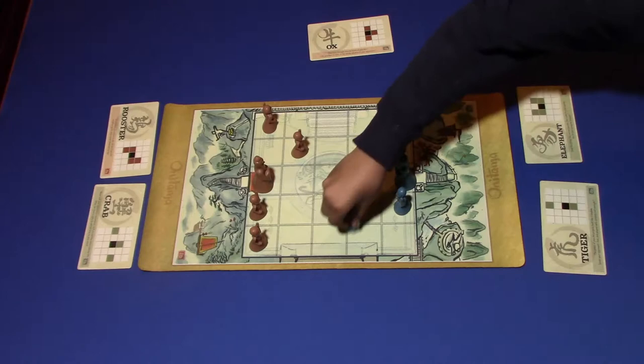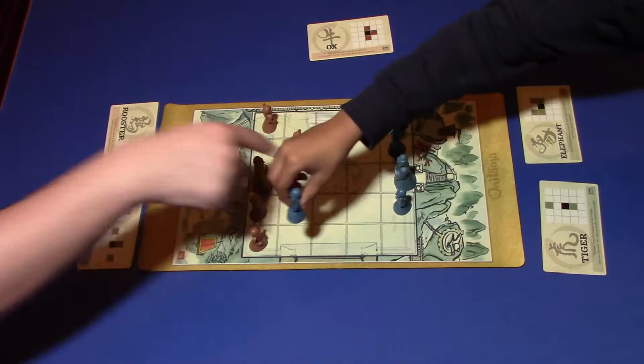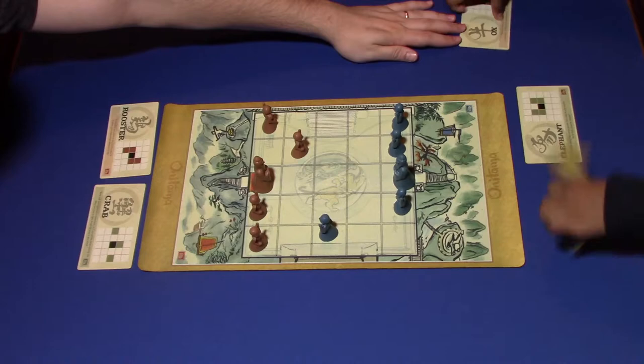It's not very wise to move there because you can just capture me. Without the Tiger I can't move two spaces, so you can do that safely. Your Tiger makes you very, very dangerous. I'm going to use the Rooster to move over and up — you're trying to get past my team. He could attack my pawn with his master using the Tiger, but does he want to leave his master so vulnerable and out in the open?